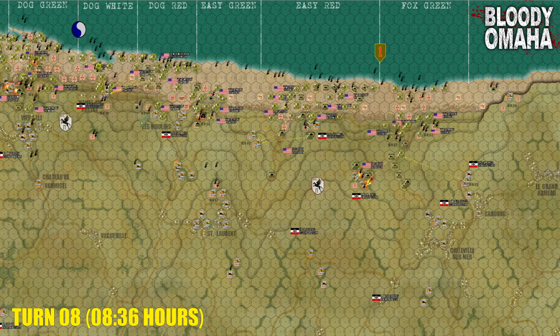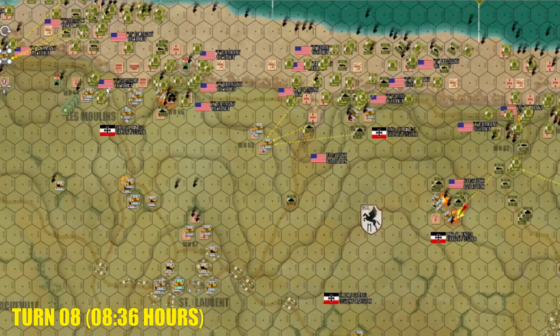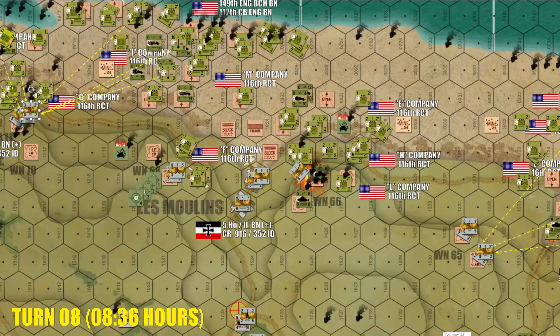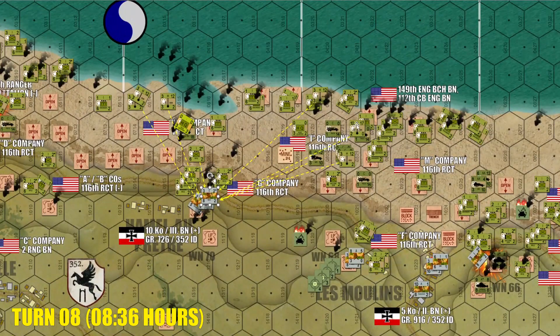Moving on now to turn eight, you can see the Americans are getting very serious with direct fire — I'll zoom in on that section so we can see it better. There are so many units now opening fire point-blank onto this Widerstandsnester. Again, those things are built to last — they've only managed to pin down one weak German platoon in there, while two pretty serious German platoons are dusting off their shoulders as if to say 'is that all you've got?' But the Americans are amassing more and more engineers and rifle platoons at the foot of the bluffs. It's tough to close assault up a bluff, but the Americans are trying to make it happen.